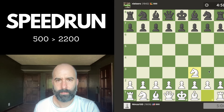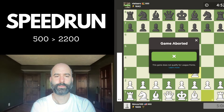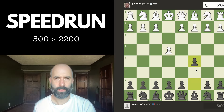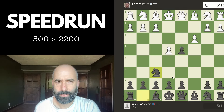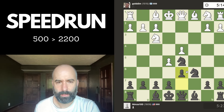We'll try knight f3 again — another 1600 opponent. They leave, then we get black pieces this time, and we get another Sicilian. It's a Morra, which we will decline and try to transpose to an Alapin. This is how I like to deal with the Morra — obviously Morra players want to sacrifice this pawn, so I prefer to just transpose it to an Alapin and take it from there.